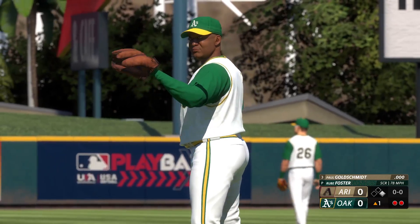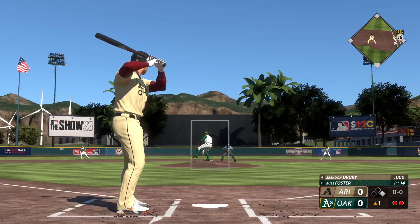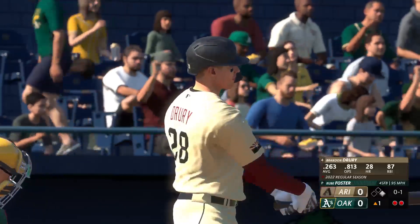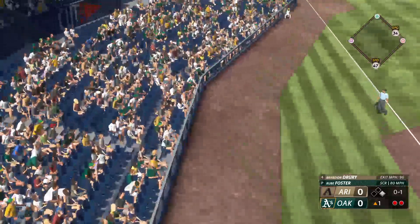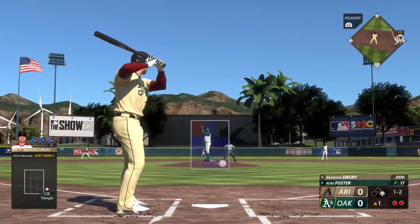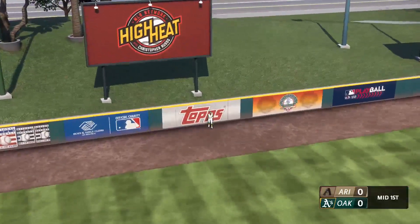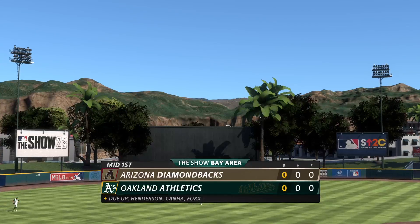Pretty easy walk right there. The designated hitter Brandon Drury to the plate — in there for strike one, one foul ball. Goldie off the first with two away. Next one is off the plate, ball one. Left field — way back there — Henderson going back, still going back, up against the wall and brings it in. Nothing across, no hits, no errors, and a runner left. Now the Athletics offense gets its first shot — no score.